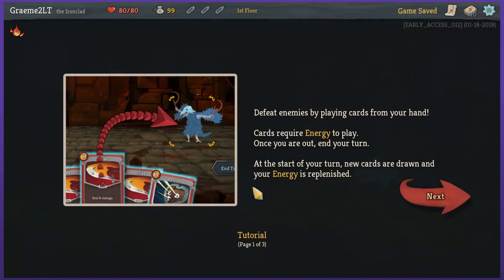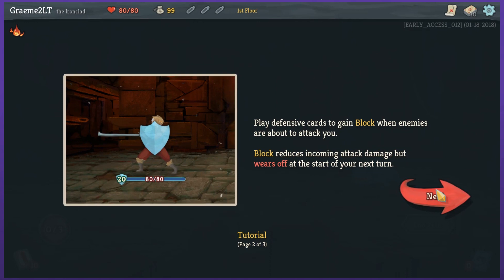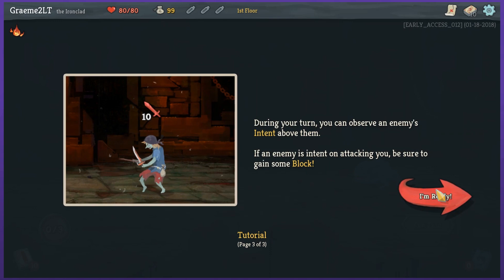Defeat enemies by playing cards from your hand. Cards require energy; once you're out, end your turn. At the start of your turn, new cards are drawn and your energy is replenished. Straightforward enough. Play defensive cards to block — wears off at the start of next turn. During your turn, you can observe an enemy's intent. If they're about to attack, you should probably block.